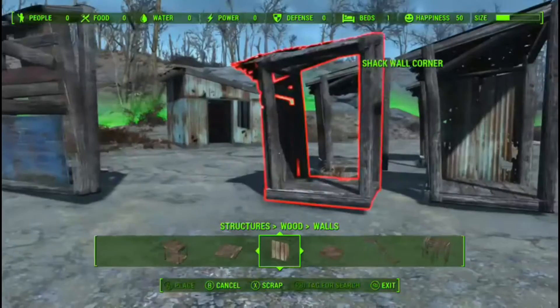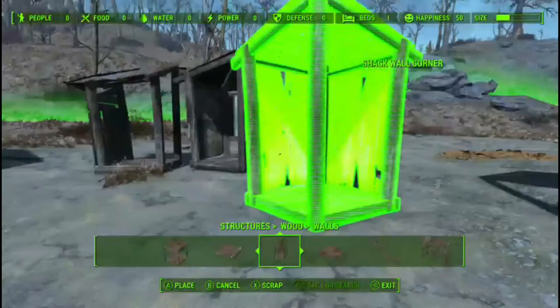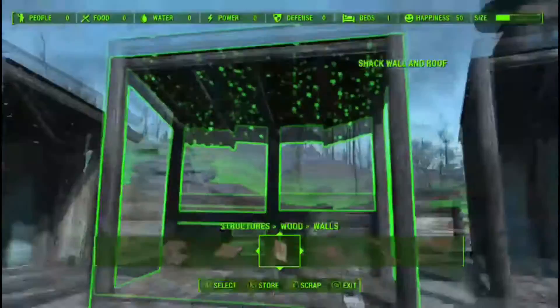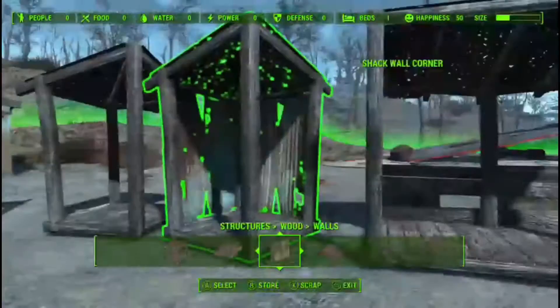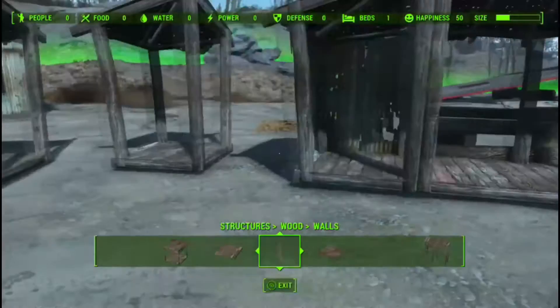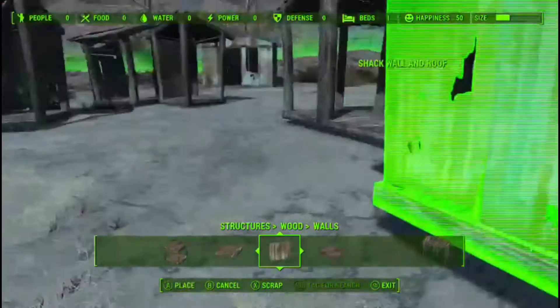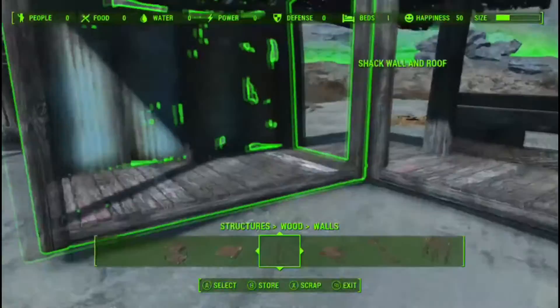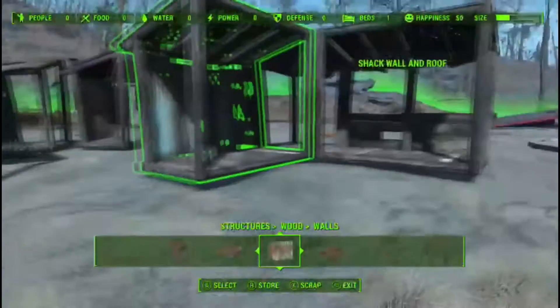Next we have the shack wall corners - they snap onto the shack wall and roof. There are about eight or ten variations of this, and also about eight or ten variations of the shack wall and roof itself. If you saw my guard tower video I made extensive use of these. They work well for creating an alcove look, or you could connect them - grab the empty one, snap it on, then grab another and make a corner. You'd probably want to add railings for aesthetics, even though the settlers' AI won't let them walk off the edge.